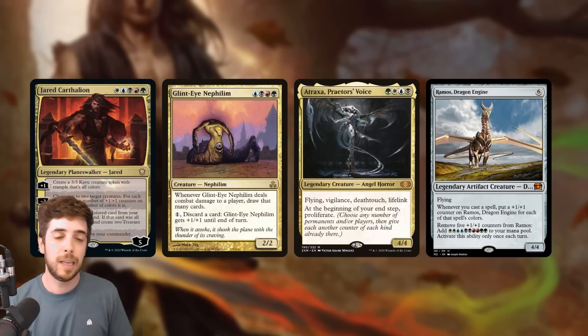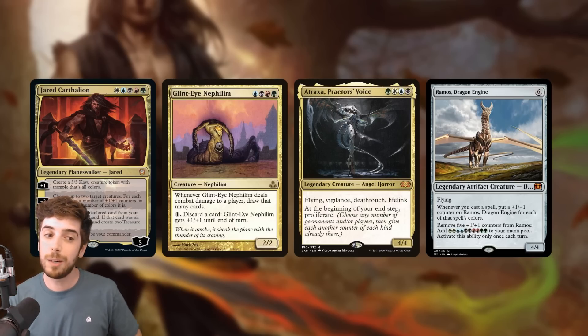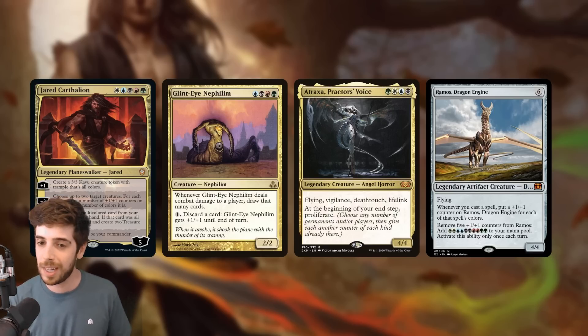So what are we doing with Jared? The pre-constructed deck has a good indication. There's Glintai Nephilim, a 4-color 2/2 creature that, when it deals combat damage to a player, draws that many cards. So if you give it 4 counters with Jared's negative 3, it's going to draw 4 additional cards each time it deals combat damage. Another great inclusion is Atraxa, Praetors' Voice, a 4-color creature that scales up well with counters — if you put 4 counters on it with Jared, it gets Flying, Vigilance, Deathtouch, and Lifelink, gaining 4 life each hit. And on your end step, you proliferate. So you can go a 5-color plus 1 plus 1 counter proliferate-style deck with Atraxa in the 99.